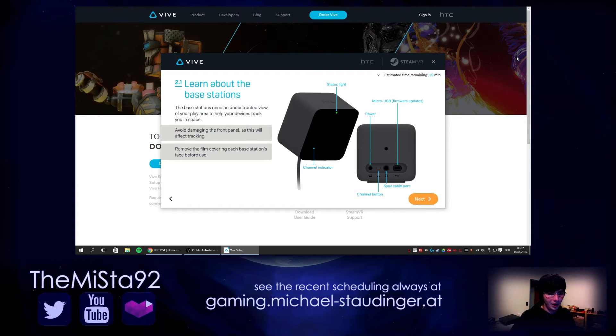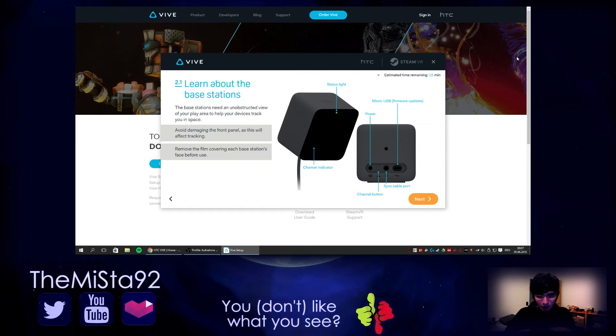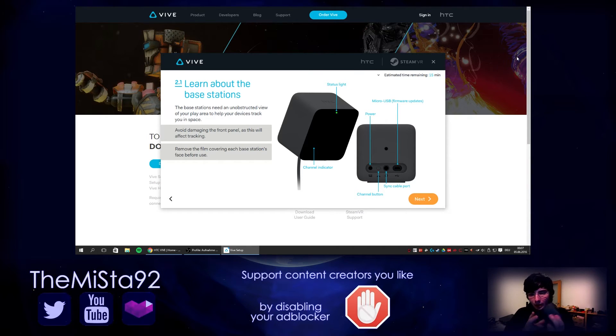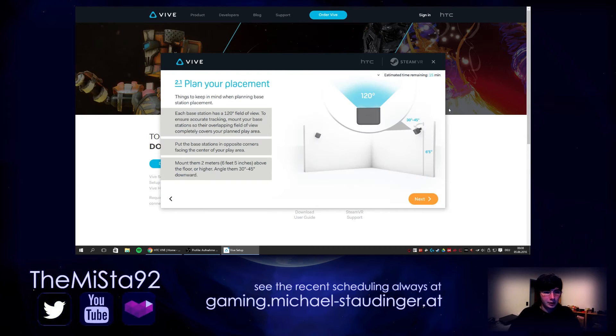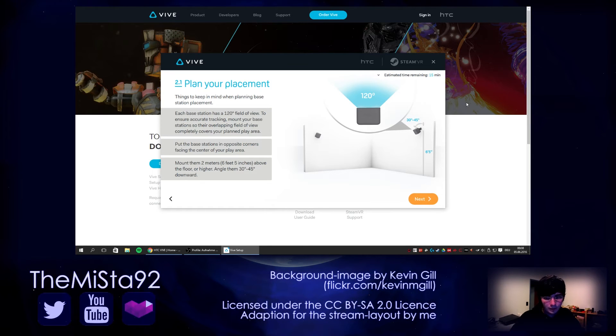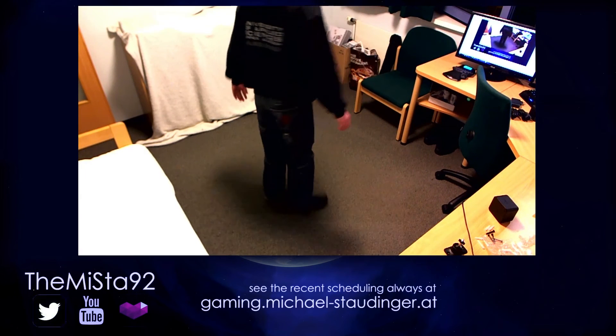The base stations need an unobstructed view. Avoid damage to the front. There's a status light, a channel indicator — both off right now because there's no power. There's also a channel button, a power port, a sync cable port, and a micro USB for firmware updates — that explains why there's a USB port on it. I was wondering about that last time. Plan your placement and keep things in mind. I just cleared the space and now we're going to set up the light boxes.